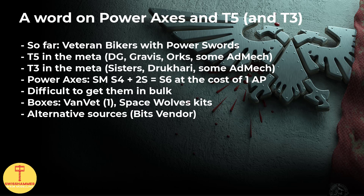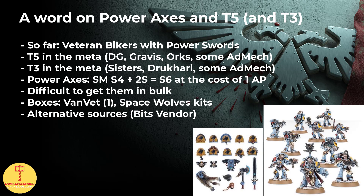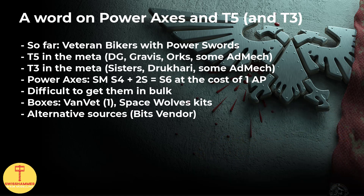The bad news is that power axes are not that easy to come by. There is that single one in the Vanguard veteran box, but as we commonly see 3 to 4 veteran bikers in a Proteus kill team, that won't get us very far. When I think of axes, I immediately think of Space Wolves. Much to my dismay, their kits don't come with that many axes either. There are two contained within the Space Wolves pack and another one on the old firstborn upgrade kit. The bits vendor really seems to be the best bet to get these. Fortunately, if you are going for power swords and chainswords, we have plenty of these from the kill team and the Vanguard veteran boxes.